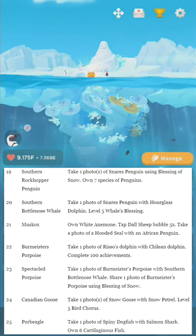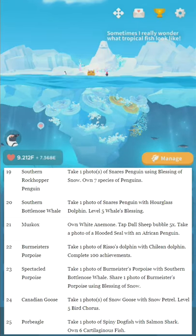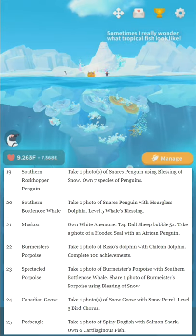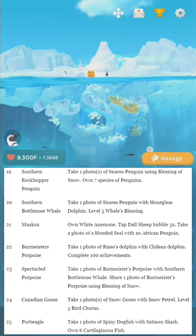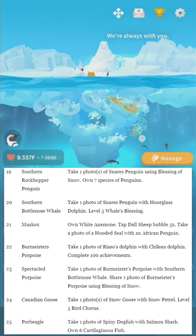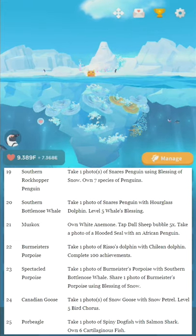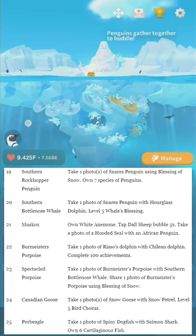Number twenty-one: Muskox. Own White Anemone. Tap Doll Sheep's bubble five times. Own a photo of Hooded Seal with African Penguin. You'll note there aren't really any unlocks that require you to tap a hundred of the same bubble — I'm so grateful for that. Number twenty-two: Burmeester's Porpoise. Take one photo of Risso's Dolphin with Chilean Dolphin. Complete a hundred achievements.